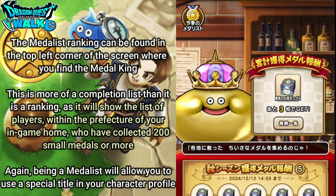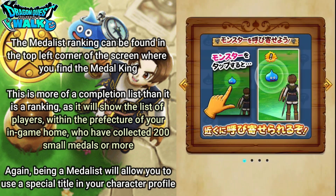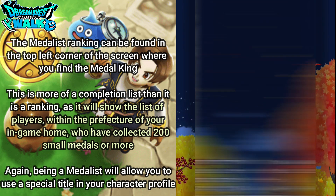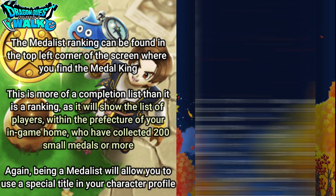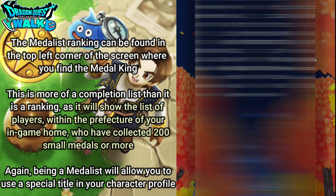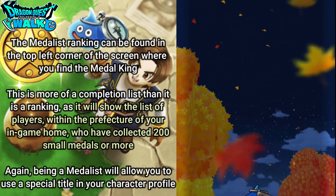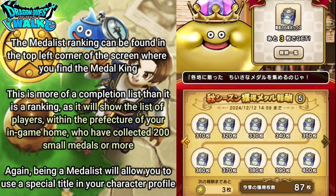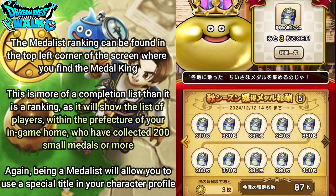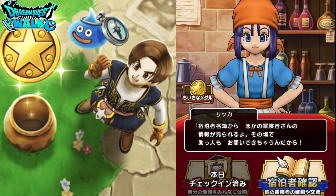The ranking is found in the top left corner here. It shows all the rankings for the prefecture you are in. It looks like if you have collected 200 or more of the coins you will actually be able to appear on that medal list. That's pretty much everything here for Rika's Inn, so we'll go ahead and close out.